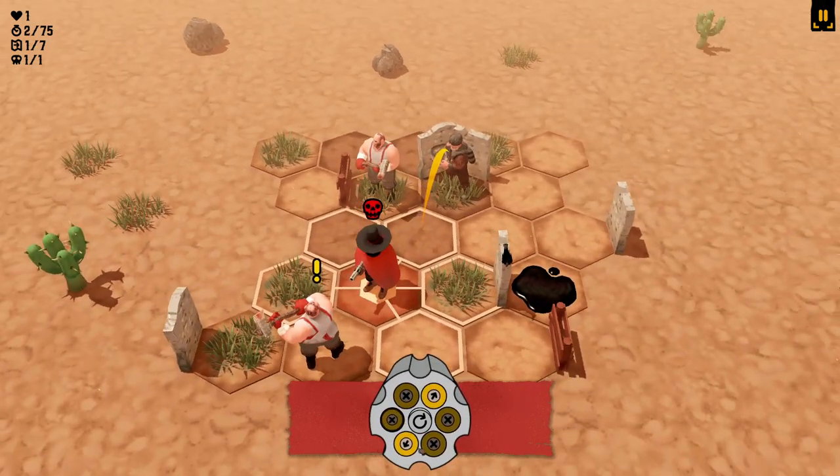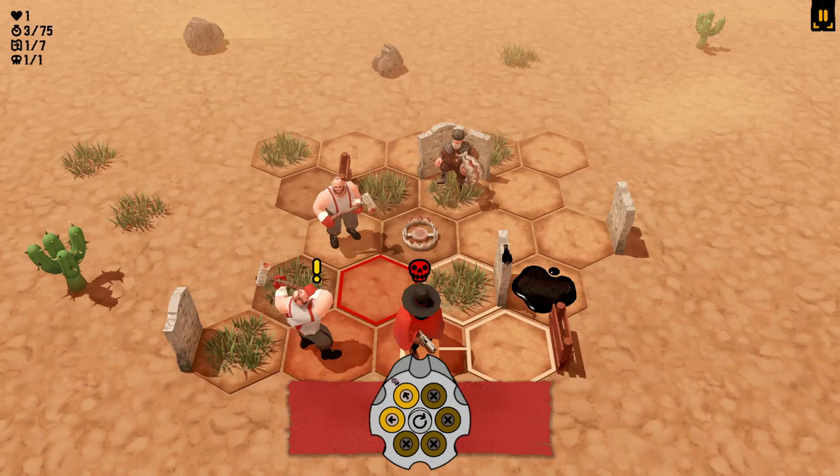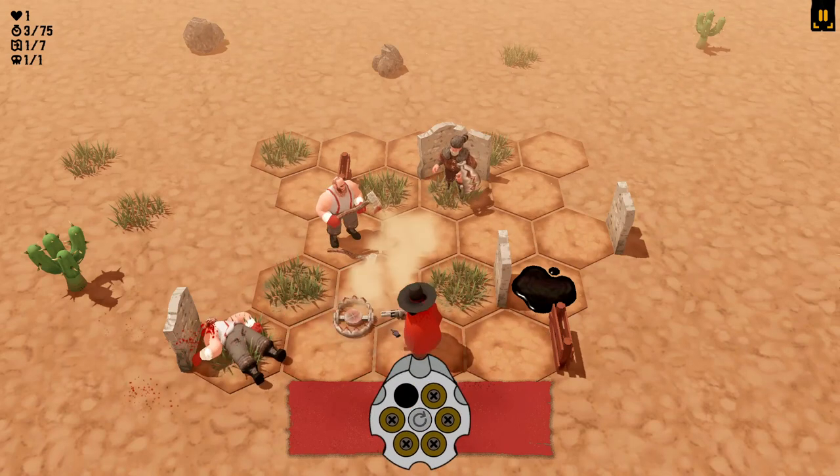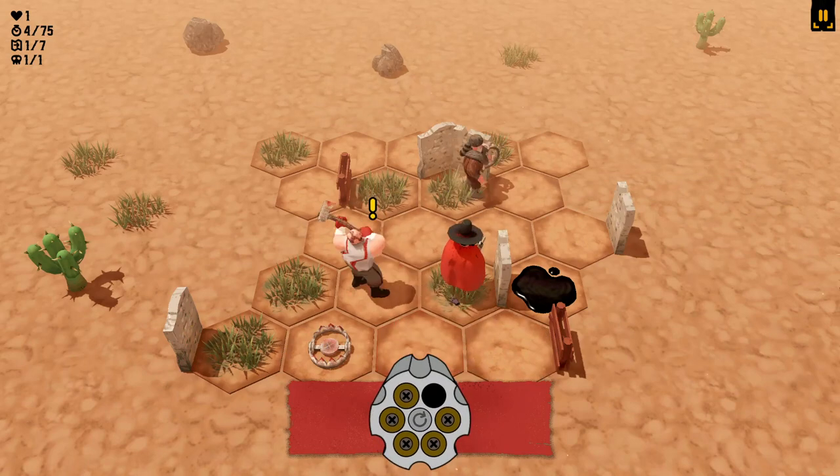As you can see down the bottom, my revolver lights up when one of my bullets can take a shot. The unfortunate issue is if I shoot this guy I'll get bear trapped, if I shoot him I'll get whacked with an axe. I need to find a safe way to move, which I think this will do. I'll shoot him. Unfortunately that bullet is missing at the top left so I can only apply that one until the barrel rotates.